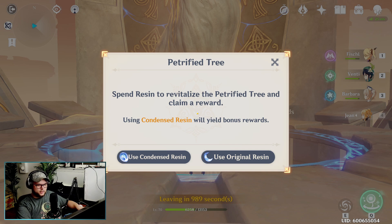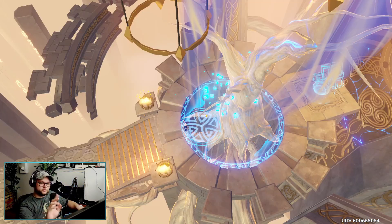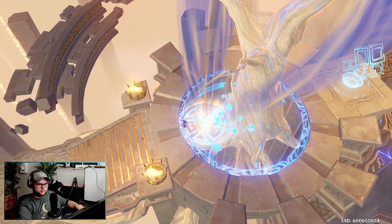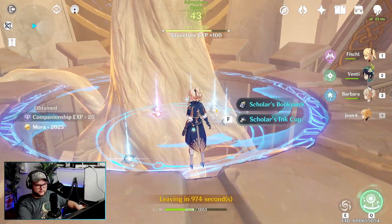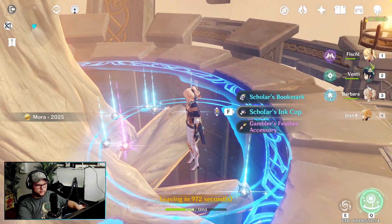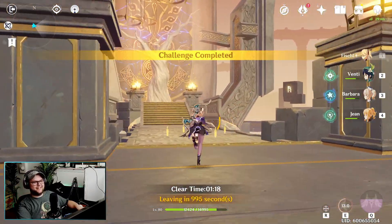Okay, so now that we're done, let's run up here and hit the tree. If we go to use our resin on the petrified tree, you'll see it gives us two options: use original resin or use condensed resin. First, just like we normally would, we're going to use our original resin. You'll notice this is what it gives us — one, two, three, four, five, six, seven pieces, none of which I wanted.